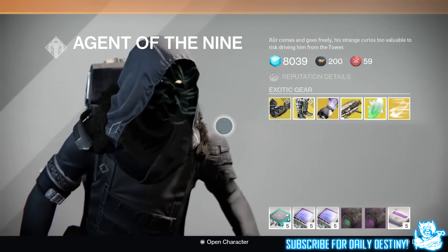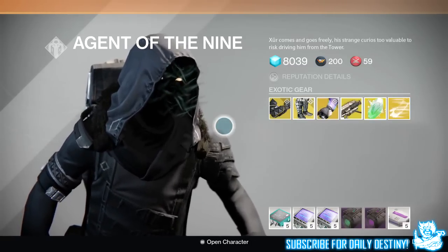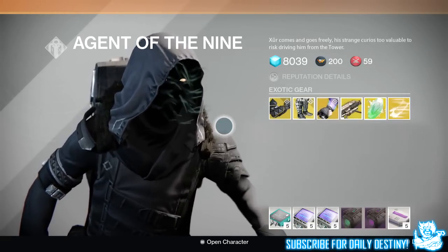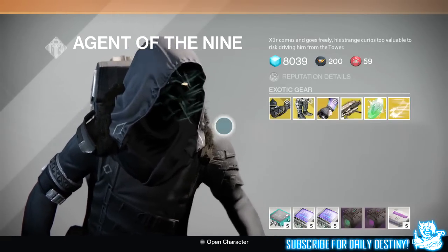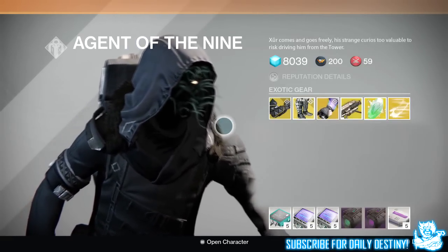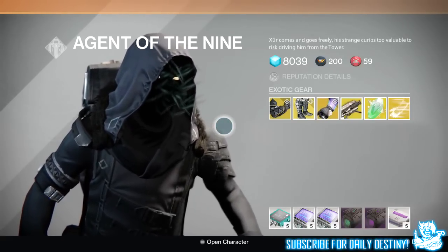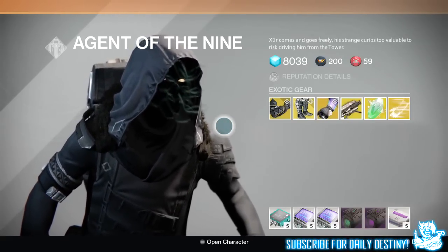He'll also bring an exotic shard — the standard used to upgrade or ascend your pre-existing weapons and armor — and I believe he's going to bring an exotic gauntlet engram, costing 23 motes of light. That's what I believe Xur will bring tomorrow, the 29th of May 2015. Let me know down below what you guys want Xur to bring. Hope you enjoyed the video — drop a like if you appreciate the support, and peace until next time!